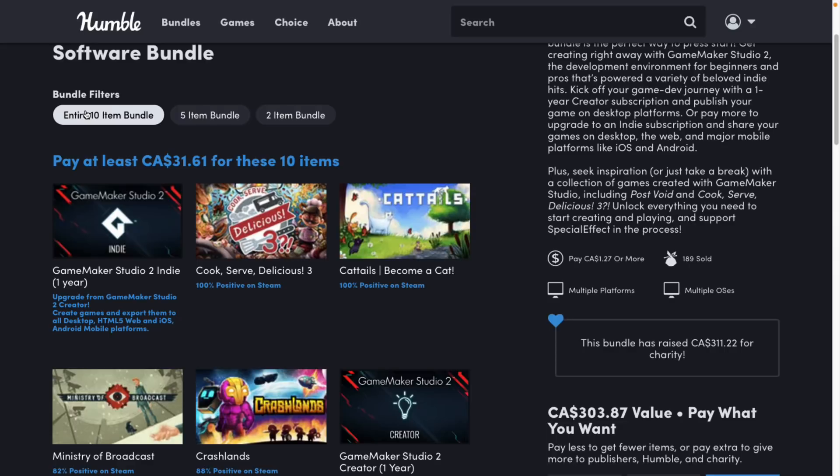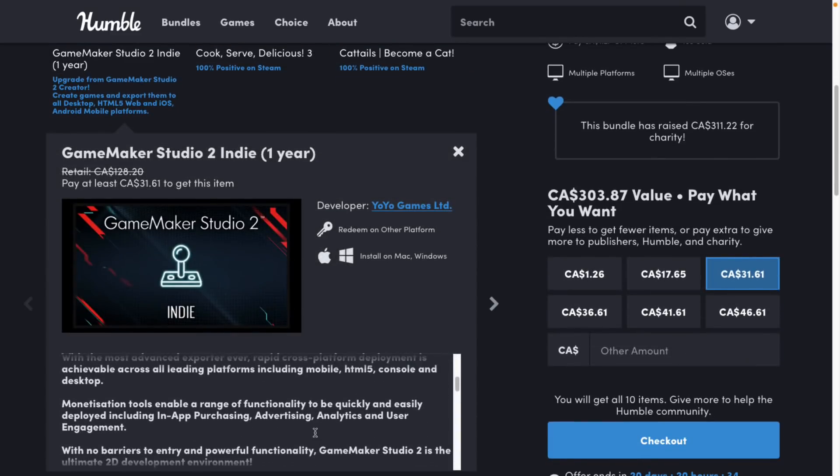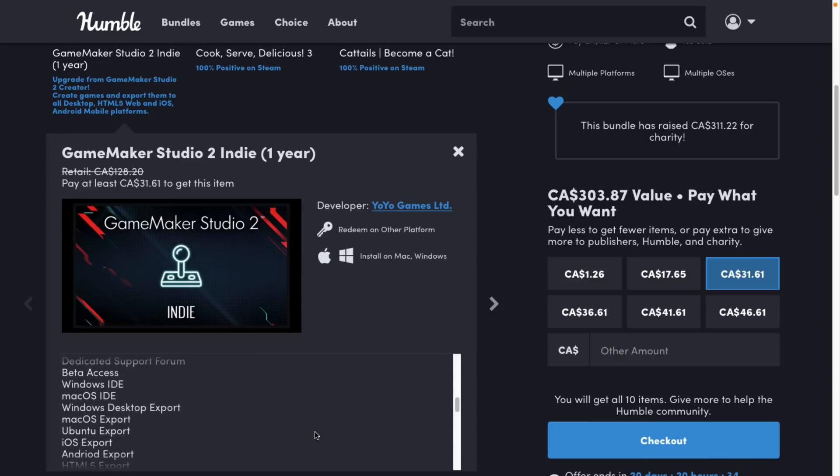Finally, at the full-fat bundle for $25 US or $31 Canadian, you're getting Game Maker Studio 2 Indie, a one-year subscription to it. This enables you basically to export to all the major platforms. They've refactored it so that it's everything except console exports available in the Indie license. So you're getting Windows and Mac IDEs, Windows export, Mac export, Ubuntu export, iOS, Android, HTML, and UWP.